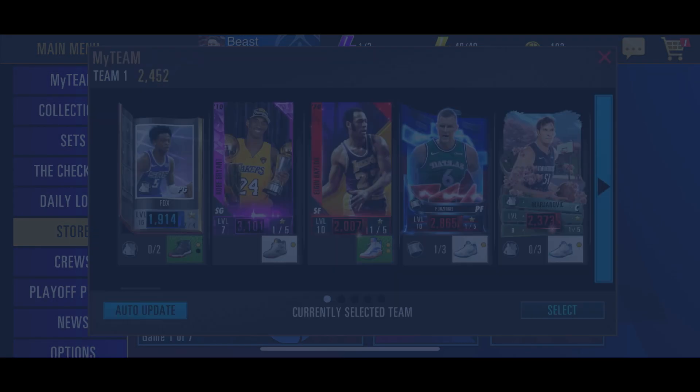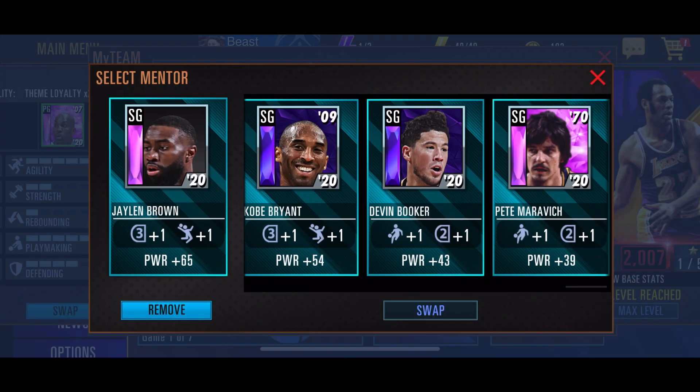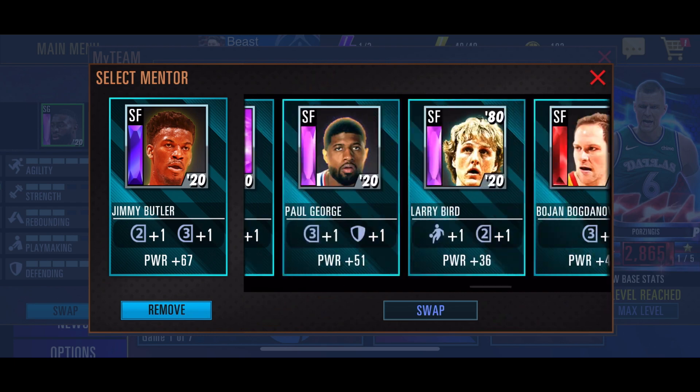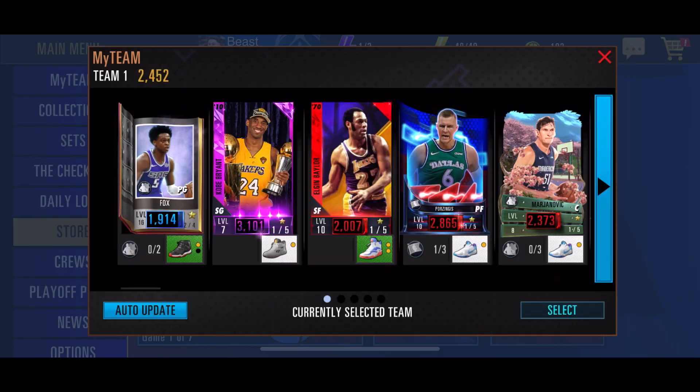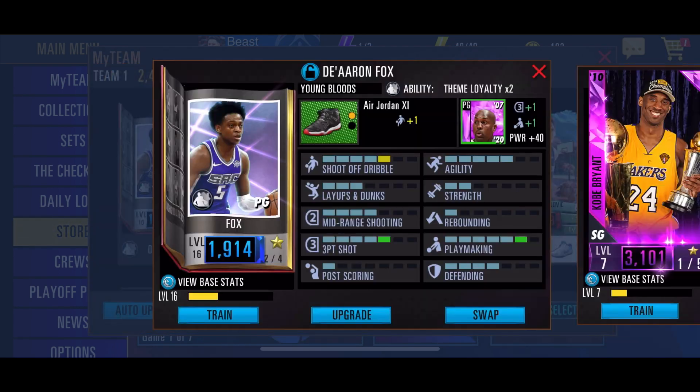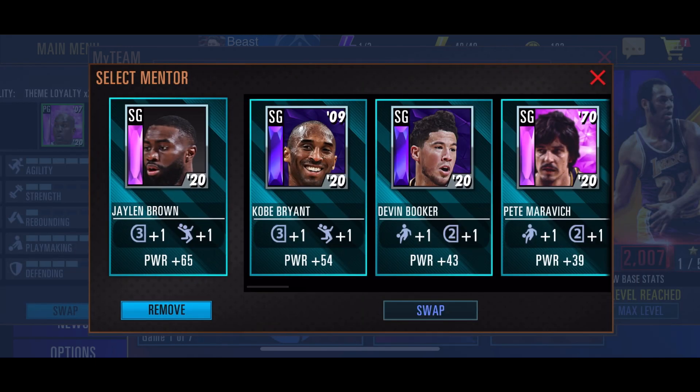So I'll just show you my team. It's a little bit modest. I haven't been playing that much recently, but you can see I have some mentors. I've got Jalen Brown, Gary Payton, Jimmy Buckets, a Siakam, and a few others. So I have a bunch for different positions, and some have more power than the others.